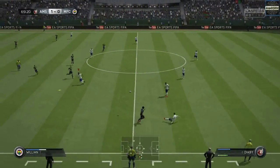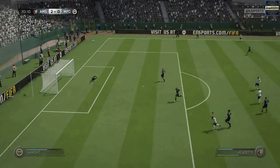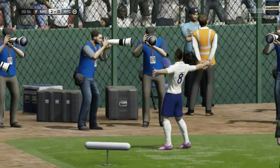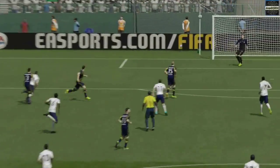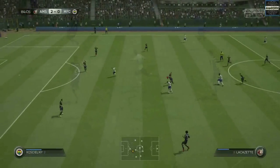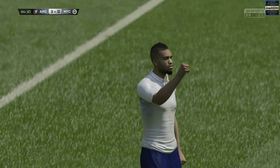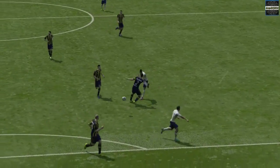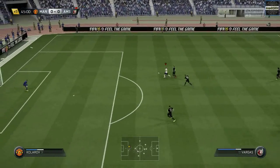We see a nice volley here by Lacazette — I scored very nice goals in this episode. Lacazette gets the ball and finishes with an excellent strike that drives the ball all the way up and then down into the top left corner. Those strikes are beautiful. Lacazette seems to be an outstanding player for me, and this is a nice goal from him again. I really enjoy using Lacazette and Vargas — they are my favorite striker partnership in FIFA 15.